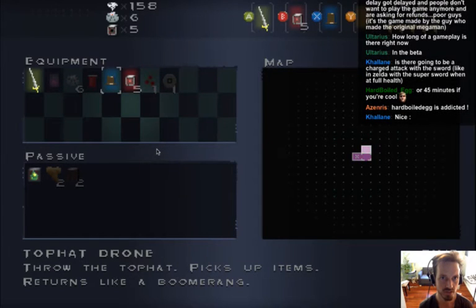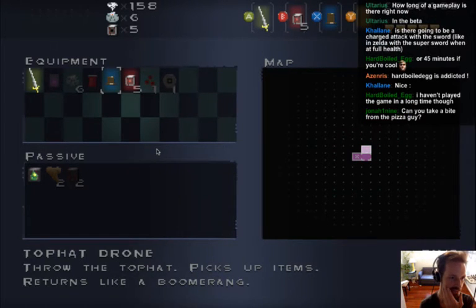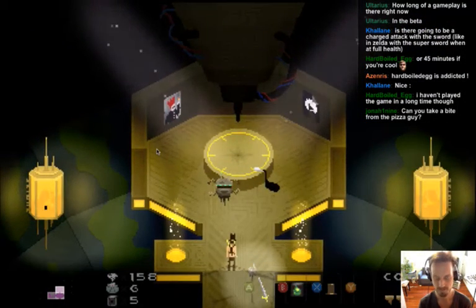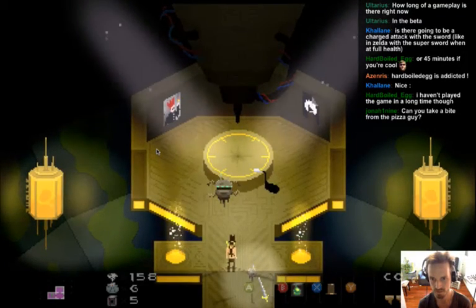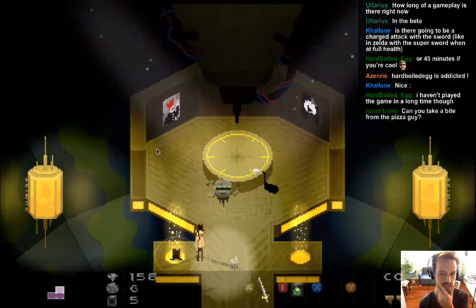Decided to craft the acid top hat. NPCs like the pizza delivery person don't talk yet, but eventually you'll be able to talk to them. The acid top hat will be more powerful — crafted it.